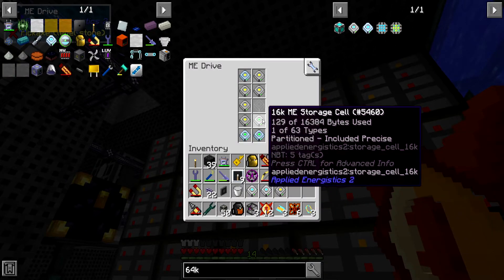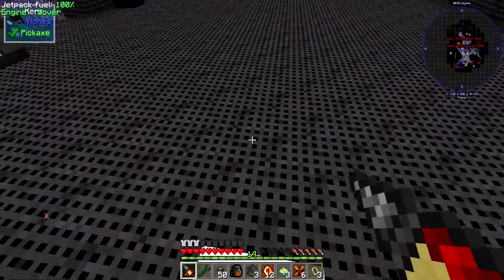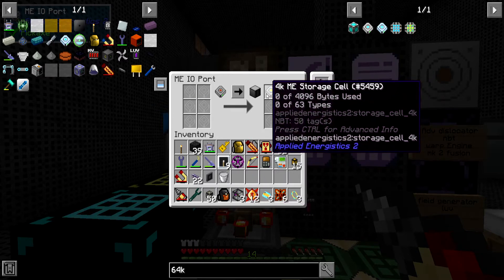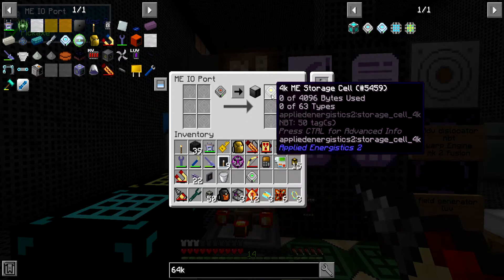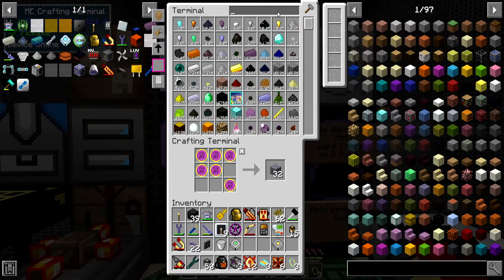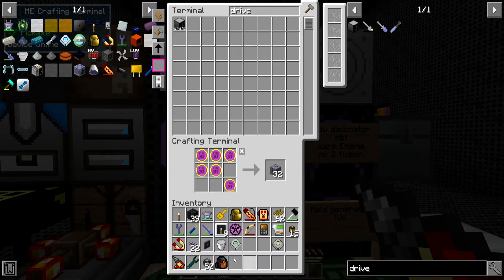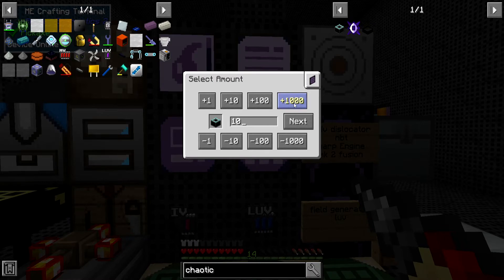Let me take two of these cells and put the 64s back in, and I'll come up here and empty out the contents into the system. Oh wait, this is on precise mode. Let me put whatever is in there back in, and then we'll just request some of that. I'll put the stuff back in there that we don't need in our inventory right now. Okay, I think we can make this right now — I think I set it up.